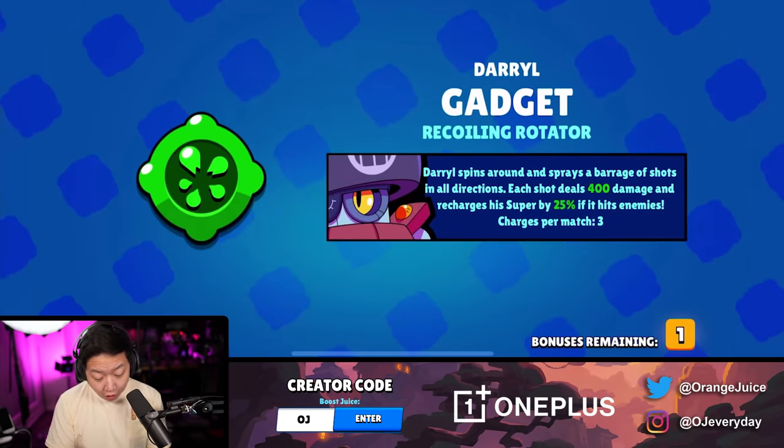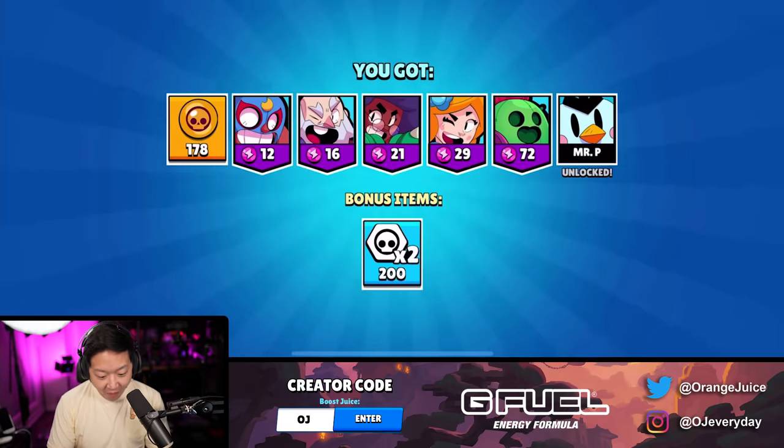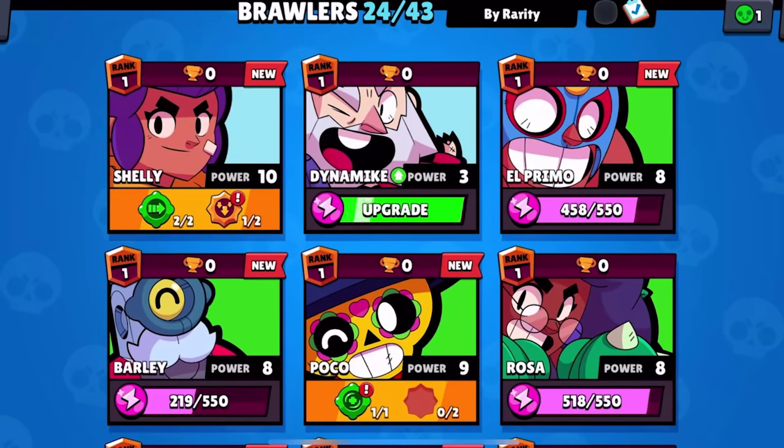And we have more boxes. And Mr. P. That was insane value. We're 24 out of 43 brawlers now. That was insane.